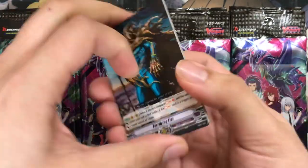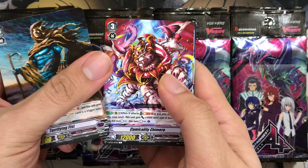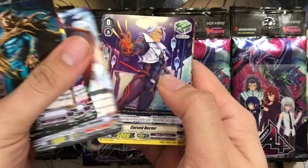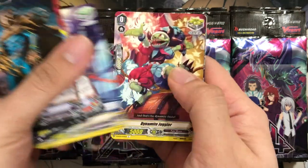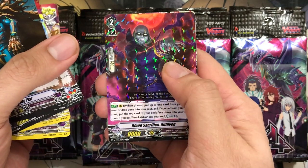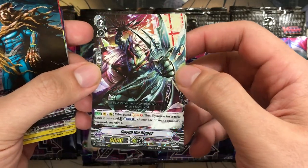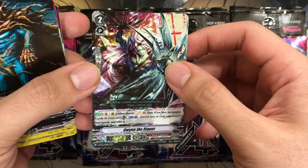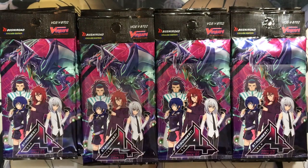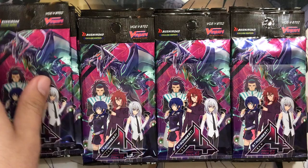For the first booster pack, starting strong, we have Terrifying Fist for Dark Irregulars, Grade 3. Comicality Chimera. Stealth Dragon Maggle Mandala. Cursed Doctor, our first trigger. Dynamite Juggler, a critical trigger for Pale Moon. And Blood Sacrifice Ruthven for Dark Irregulars. And in our first pack we actually have a triple rare — Gwyn the Ripper for Dark Irregulars. Still keeping that triple rare Grade 2 status with the Retire effect. So we got a triple from the first one, but no Vanguard rare.